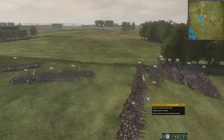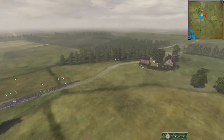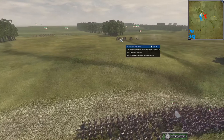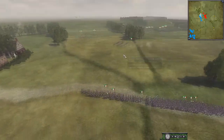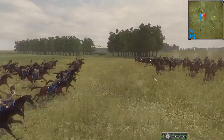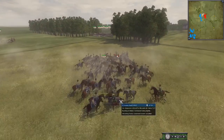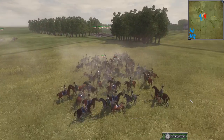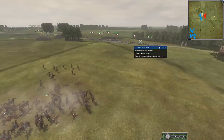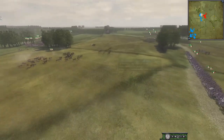It looks like Spain and France are going for a clash almost immediately. France is going for this four-point building with some Cav running some interference. Going for a Cav charge — we have the first engagement of the battle already. Usually French Cav are better, but in this one the Spanish are going to take it. Now these infantry are exposed to a Cav charge. They may have to reform up or send more Cav — this is a problem for them.